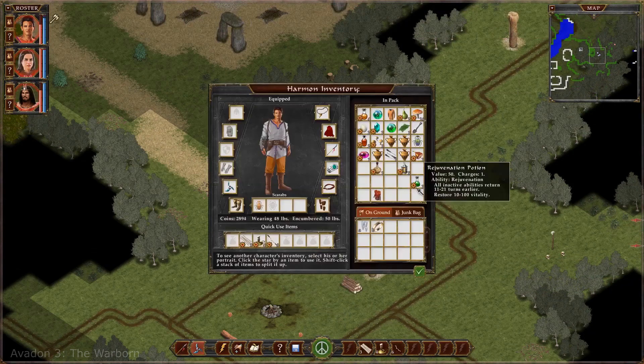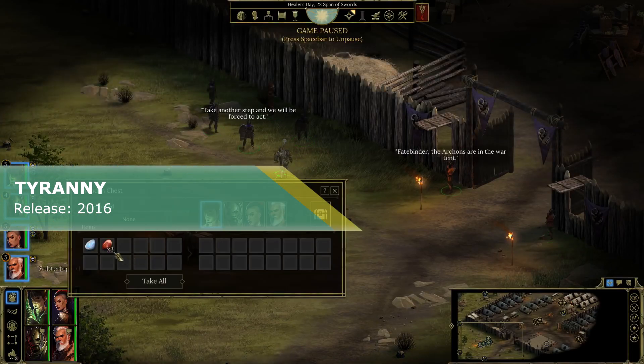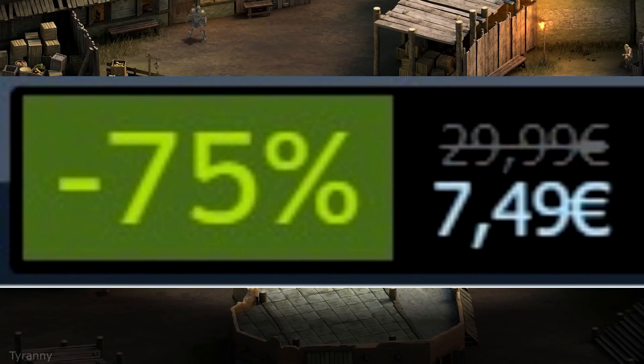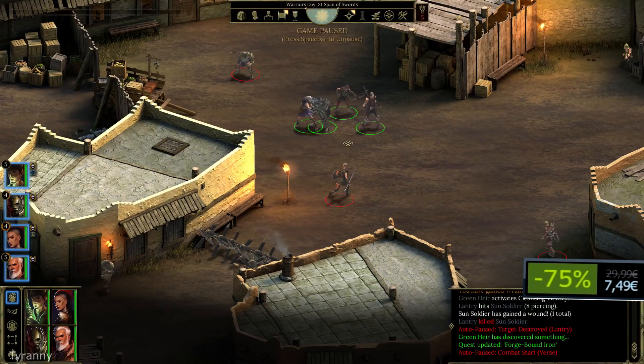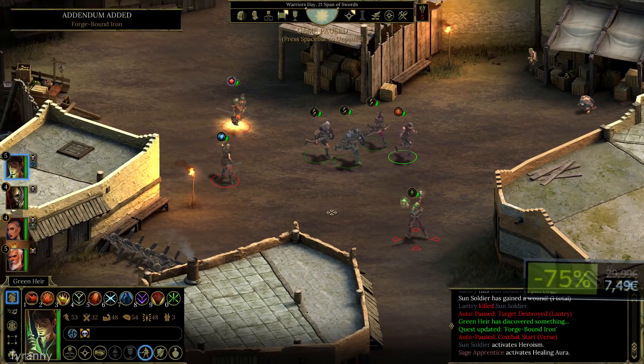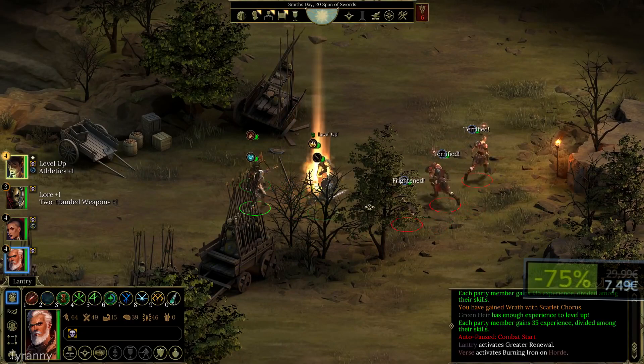Just like you don't like that asshole coworker of yours. Tyranny. Like Pillars of Eternity, it is created by the narrative masterminds at Obsidian Entertainment. Tyranny is a classic-styled RPG with an original story shaped and molded by your actions. The game looks great, but that's understandable because it's quite new, and reviews on Steam are very positive as well.